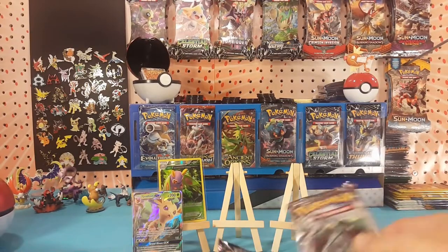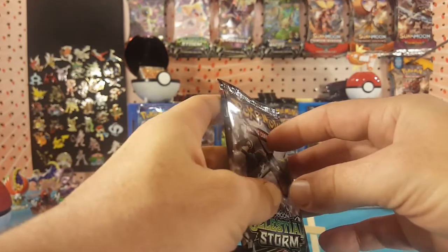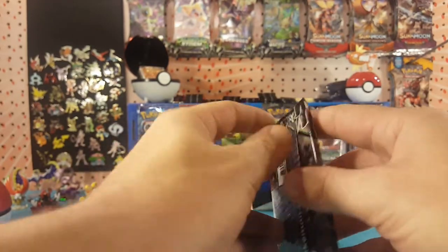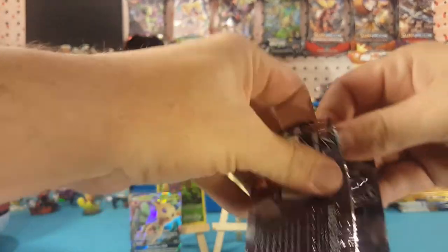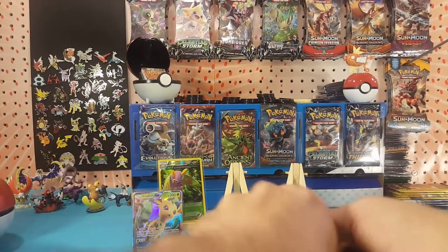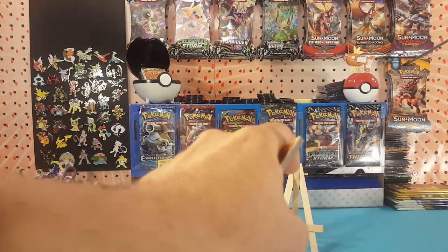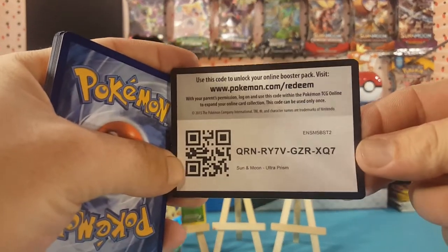And on to the final two packs — Celestial Storm. Here is an Ultra Prism code card for you guys.